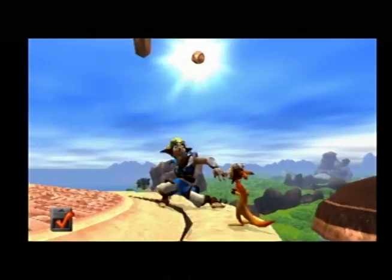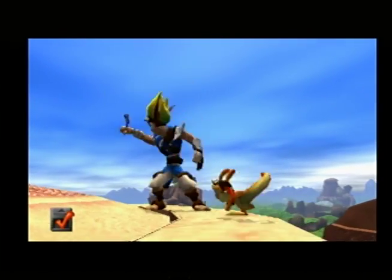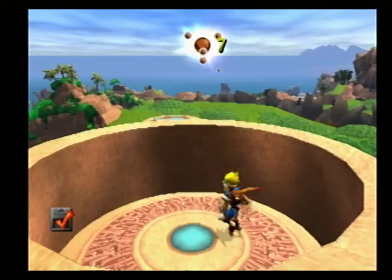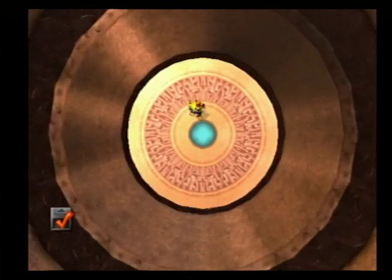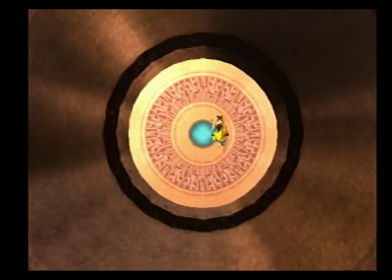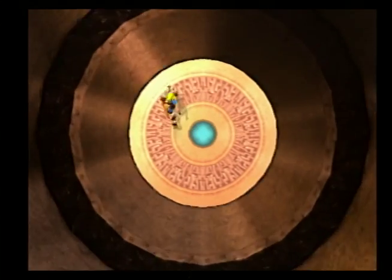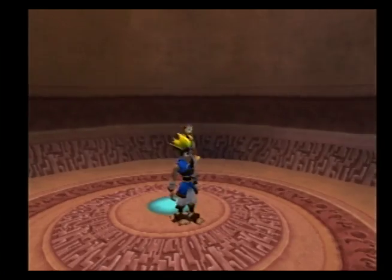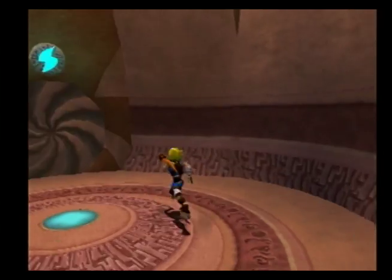Get a power cell - bang, just like that baby. Step on the button, takes us back down, and if I'm not mistaken, the blue eco should be activated right now. No, I think I am mistaken - it's down here that I have to get.